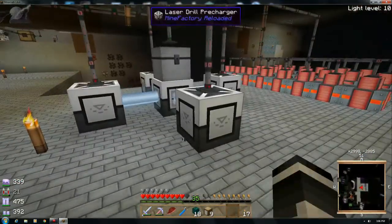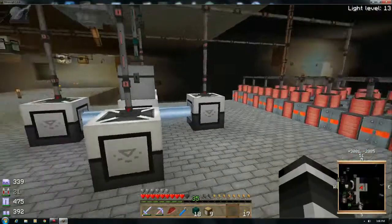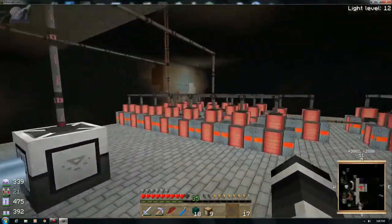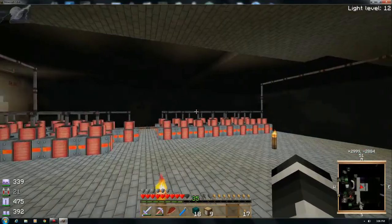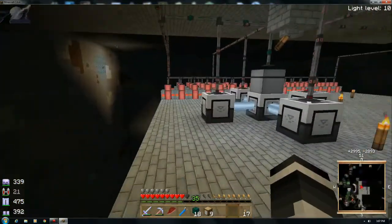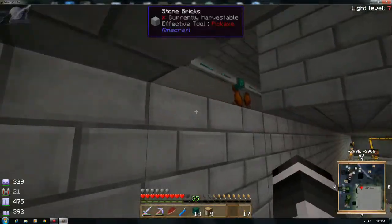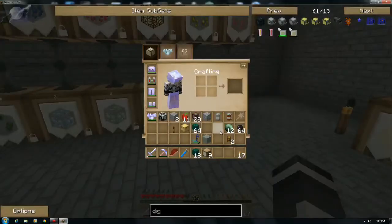I've also built two more pre-chargers, as you can see, and I've also separated the power for the four pre-chargers. I put two pre-chargers on 16 RF engines, which has been a total of 1280 RF per line, which is what this cable's max output is. It's been running really good - the work timer is going up pretty quick. It's going to be helpful especially when I go to upgrade the power to either EU or maybe even the big reactors, since they do push out quite a bit.